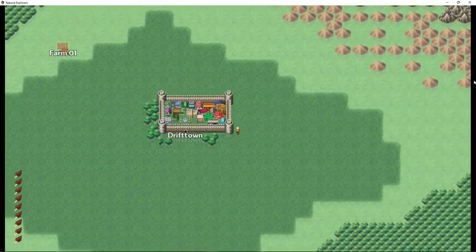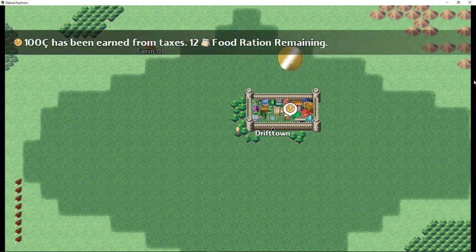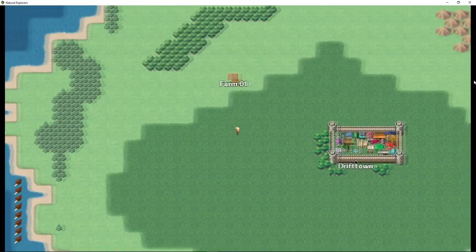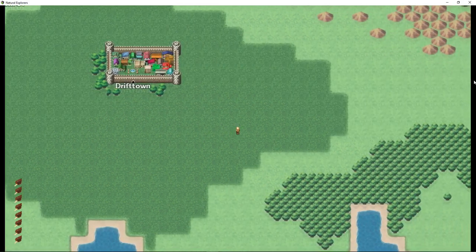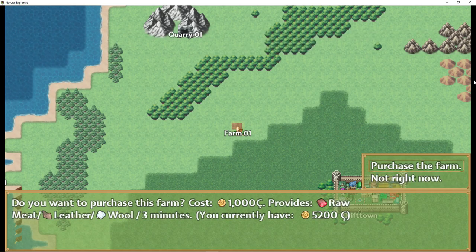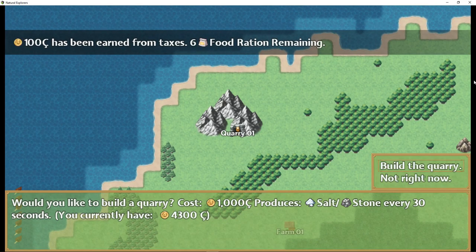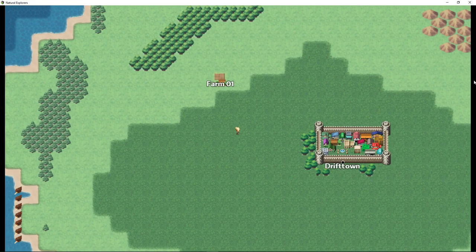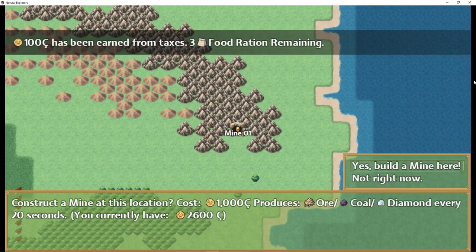I've also made it so the game requires the player to provide food rations to the town in order for the town to produce money. To get gold every 10 seconds from tax dollars we have to provide food rations. Food rations cost 20 coins from the merchant, but you can get them by taking raw food from the farm or raw fish from the docks to the kitchen. For each raw fish or raw meat you'll get five food rations. The value of raw fish and raw meat are set to 50, and food rations to 20, so converting one raw meat into five food rations doubles your value.